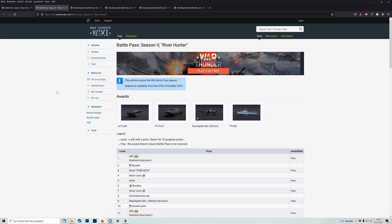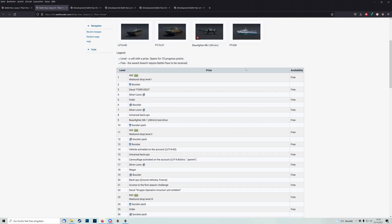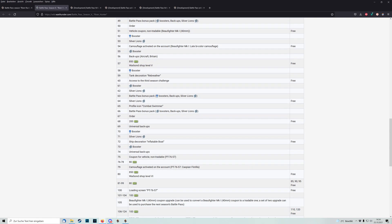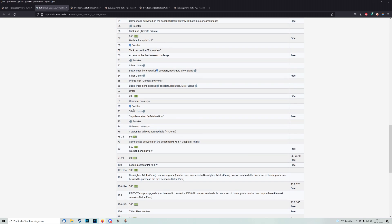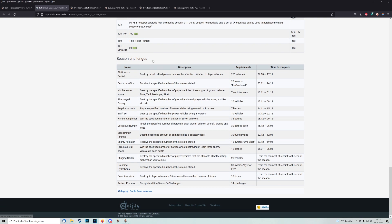Now let's have a look at the pricing, which you can also find via a link from the initial dev blog link. You can see that there are a lot of prices — some rewards are free, some require purchasing the battle pass. However, there are not really many details on how large the boosters will be. I think we will never again reach the amount and size of boosters we had about a year ago with the first battle pass season. There are also descriptions for the various special tasks.